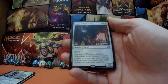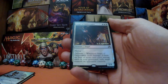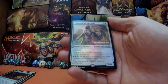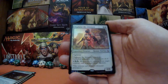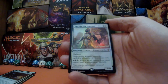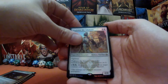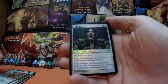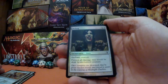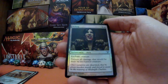They're all out of sync! Angel of Deliverance — we have another rare, date stamped. It is a flying 6/6 for six, white white, with delirium. Following up with our third rare: Daghatar the Adamant, legendary creature human warrior, date stamped. Mighty fine, beautiful looking foil. As you may have seen in many episodes, the rares are always at the back, so I apologize for that.